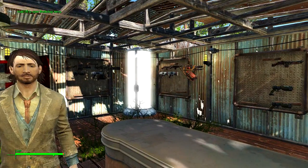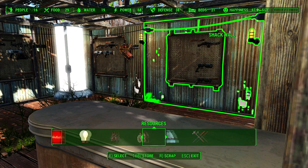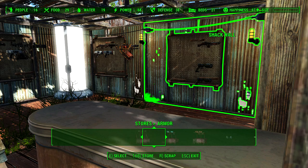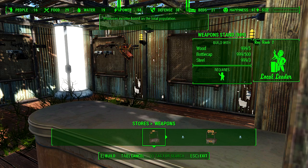Anyway, what you want to do is go into your workshop menu, or your crafting menu — however you're going to call it. Go to the stores items tab, scroll over to the stores tab, go into that, and then you can see we have our categories for everything. What we want to choose is weapons, because obviously this is a weapons store.